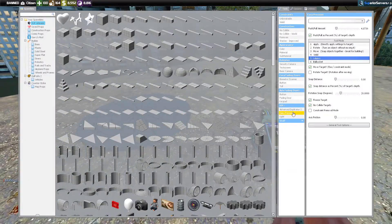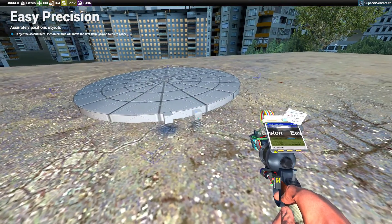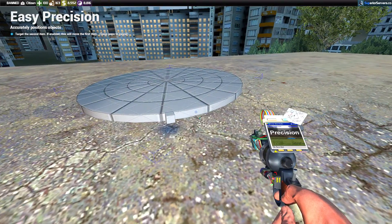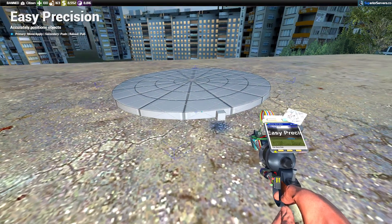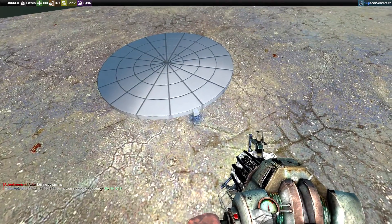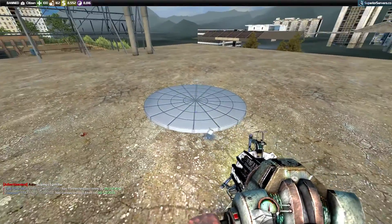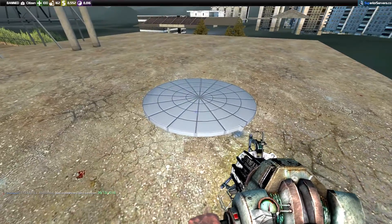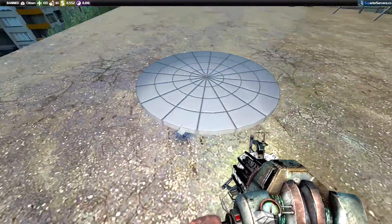We're going to take our tool again and shoot that square, then place it either on the right or the left of the original position — this determines which direction it spins. We'll go ahead and place it on the right. How far you place it from the original position also creates a different speed. After shooting it a second time slightly to the right, we'll go ahead and unlock it and it should spin by itself.